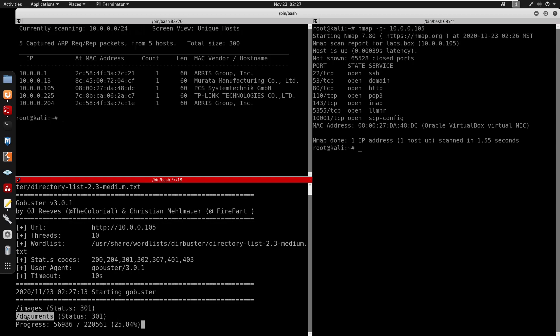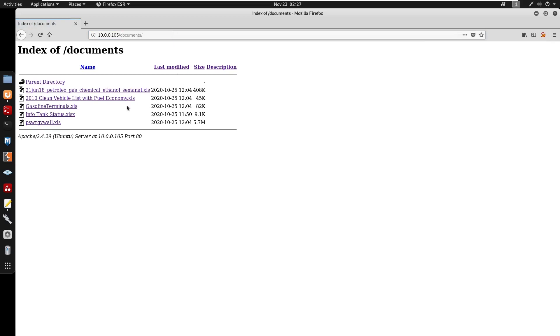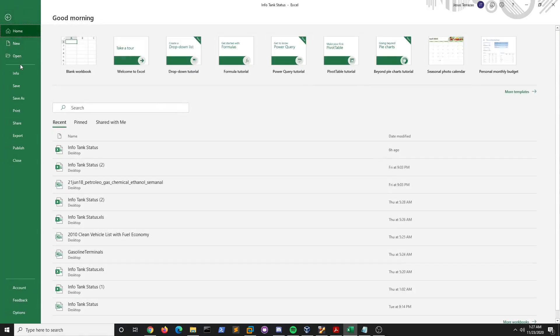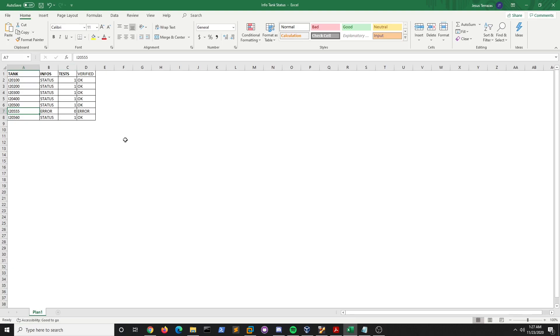Gobuster returns images and documents directories. We're going to focus on the documents directory. You will need Excel to open the files. The one we're focusing on is the info tank status Excel file. I confirmed this was relevant by checking File > Info — the author matched the creator of the box on VulnHub.